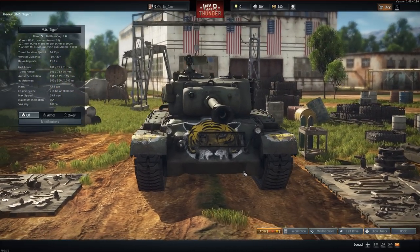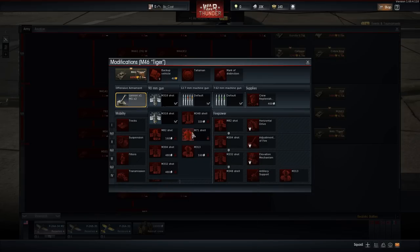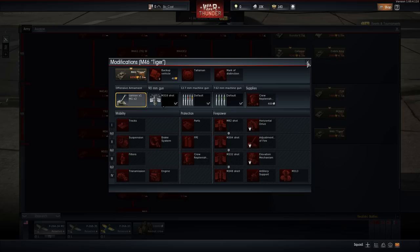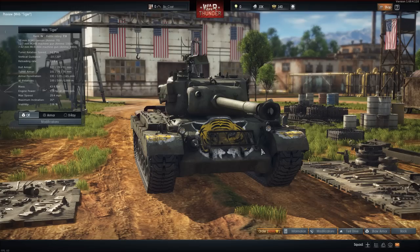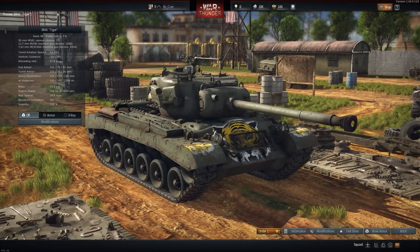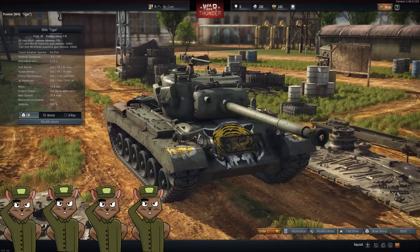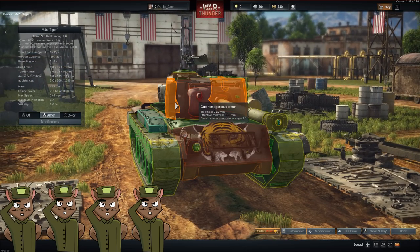The last US tank is the M46 Tiger, recently adjusted to 7.0. It was added the M348 shell — a HEAT-FS round — which destroyed everything in its path, which is why it was moved back up to 7.0. In the current state of the game I think it's a four-squirrel rating. It has a very good gun, decent frontal armor, enough to stop most shells at odd angles or when hull-down using a ridgeline. Good maneuverability for its size and a great horsepower-to-ton ratio. Four squirrels, and that wraps up our US tanks.